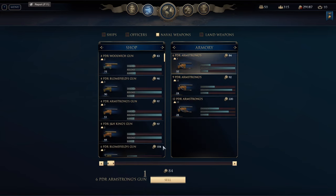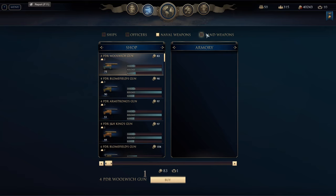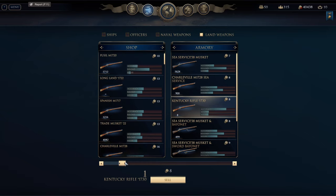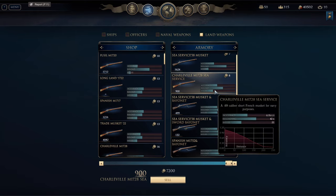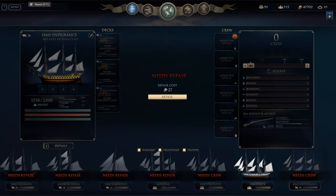Let's see what else we can sell. All of the cannons, of course. We need the money. We are poor people. And then weapons — we're going to sell a couple of things, mainly without bayonet. Now I have a decent amount of money.